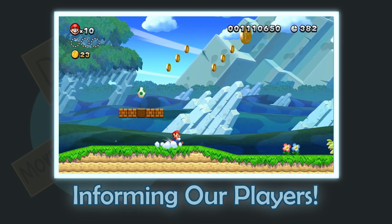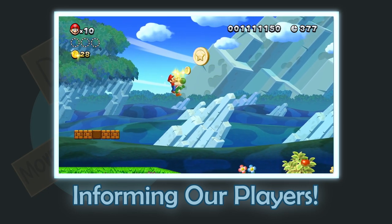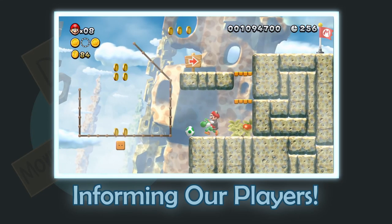Coins often show the easiest path to the end of the level. Question mark blocks will contain good things. Some bricks that aren't question marks have special goodies too, and jumping on baddies kills them. All of these ideas are telegraphed clearly.